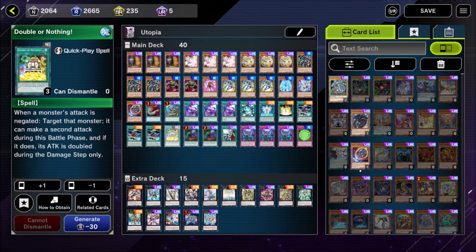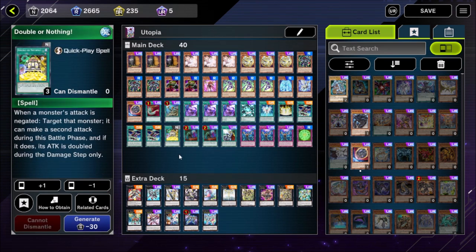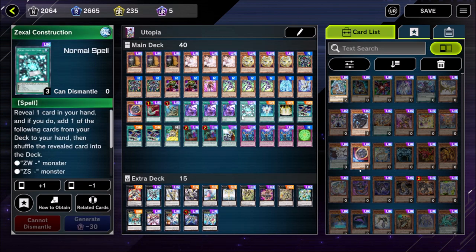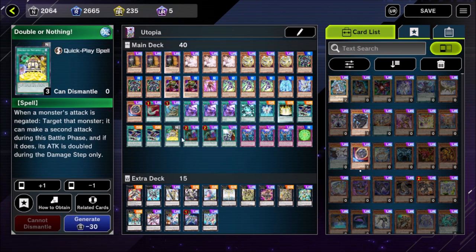We play one copy of Double or Nothing — a card I hate having to play but unfortunately to resolve Number 39 Utopia Double you must have a Double or Nothing in your deck. You can only activate it when your monster's attack is negated, after which your monster can attack one more time with doubled attack. It enables a big OTK any time your opponent leaves a monster with 2,000 or less attack in attack mode: go Utopia Double into Utopia, negate your own attack, play Double or Nothing, and Utopia attacks with 10,000 attack to win the game. Any time we draw this and have Zexal Construction we put it back in the deck. We accept the liability of a potentially dead draw for the amount of power it adds.